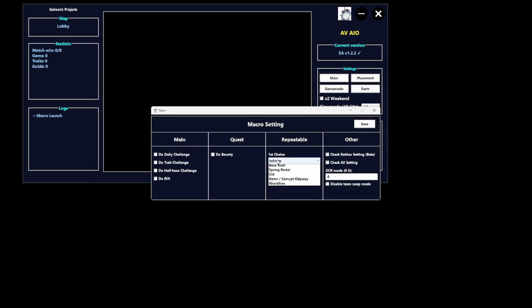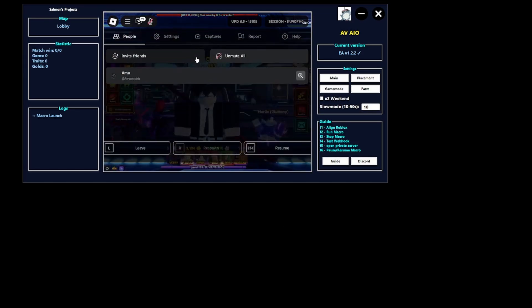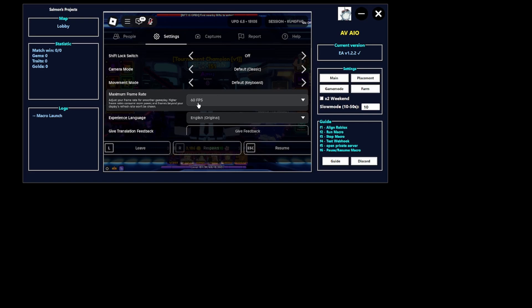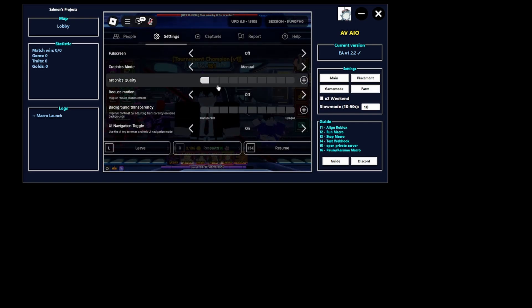Go over here to Farm, make this the first choice, go to Spring Portals, and click Save. After all of that, just click F1 or Magic to begin. Then go to Settings, turn off 60 FPS, set this to 0.15, and turn the Graphics Quality all the way down.